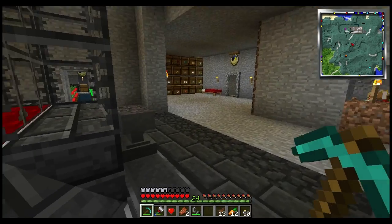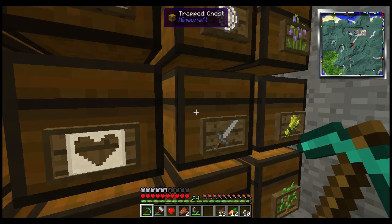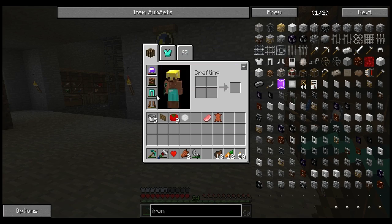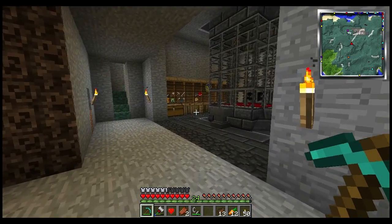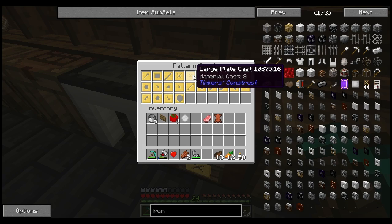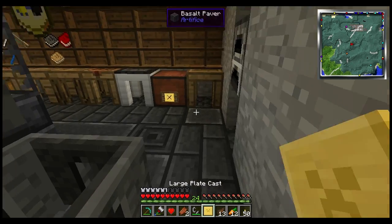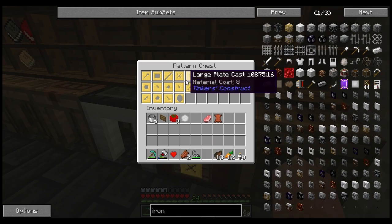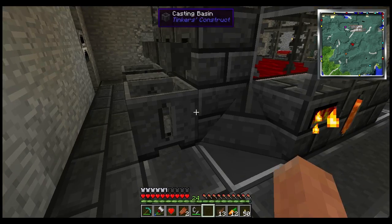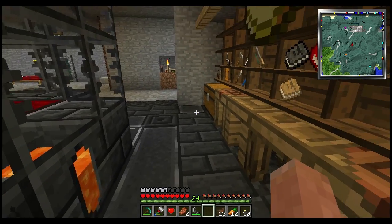I actually recorded a whole episode where I made the armor, but essentially it's the same patterns as any other armor — you just have to make them out of bronze plates using the large plate cast. Each plate takes eight bronze, so you have to mix things in your smeltery to get the bronze. I've got tin, steel, gold, and invar in there right now.